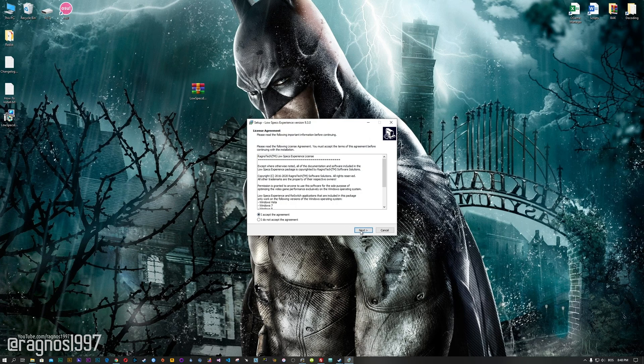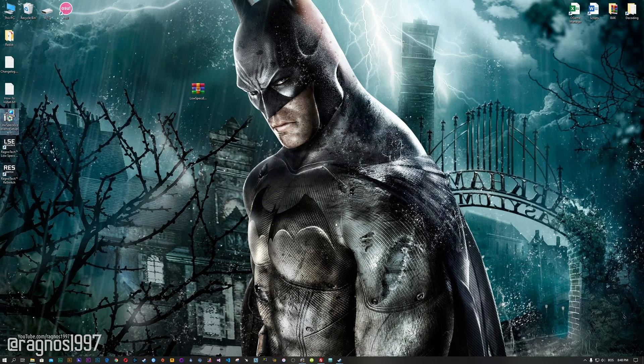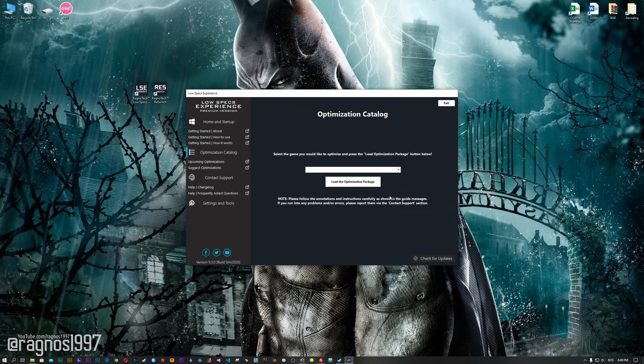Now start the installation process for the Low Specs Experience. Once it's done, start it from your Desktop shortcut and head over to the optimization catalog section.